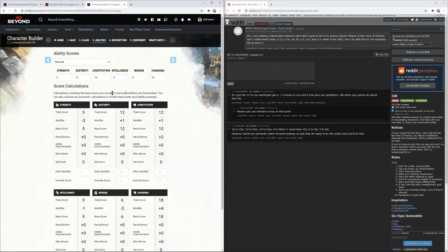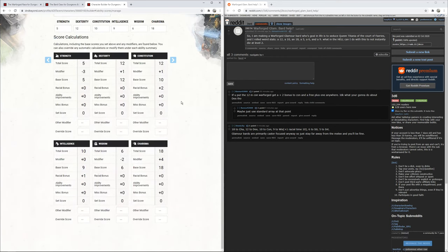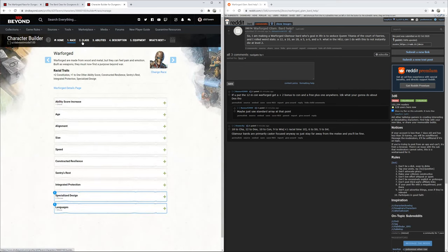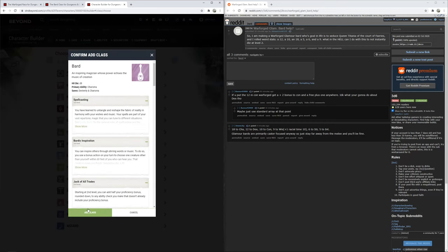Strength at 5 is a minus three — not good — but we drop the Warforged floating +1 into Intelligence to move off a negative number. That leaves us with only two negative stats. Final array: 5, 12, 12, 10, 6, 18 — a minus two and minus three, but plus four and plus one where it counts. In older editions this character would've become a farmer, but let's jump into the bard.